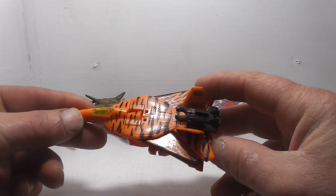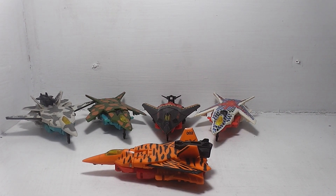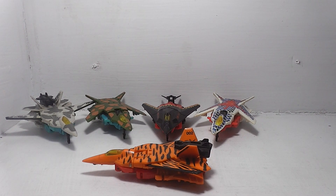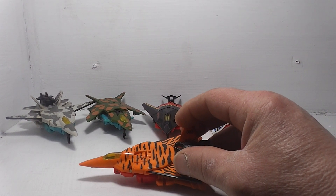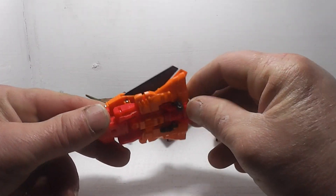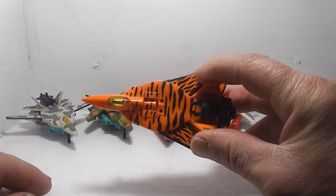Hooligan transforms into an F-22 Raptor — that's what he's modeled after. These are known as the G2 Cyber Jets. Hooligan's idea of a great joke is usually something mean-spirited and destructive. His greatest flaw is a tendency to go too far in pursuit of a good joke, so he's pretty much the prankster. He is a Decepticon. With Hooligan out of the way, let me get his landing gears back down and set him off to the side.